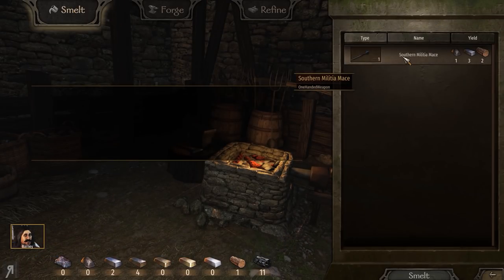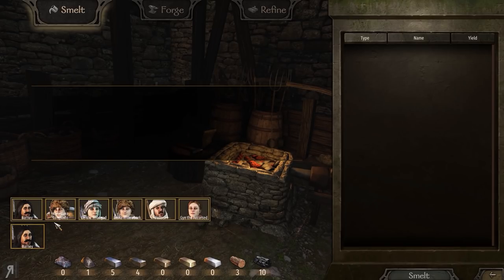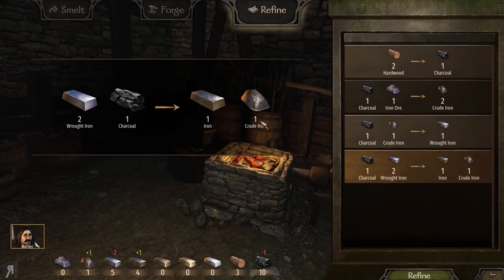Okay, so this southern militia mace - we can actually smelt that down now. Apparently there is stamina in regards to smithing; it uses 10 per action. And look at that - you can actually select your companions as well. I did not know that, but that's really cool. If you have a companion with smithing skill, you can get them to help out.